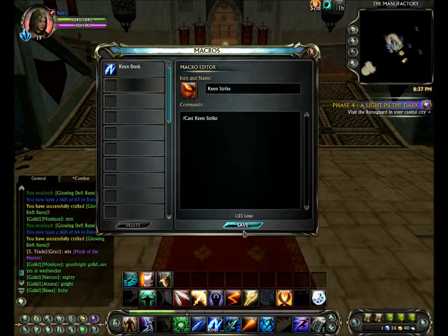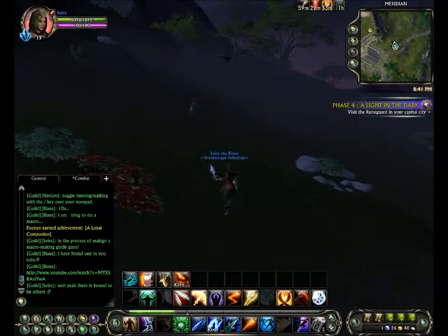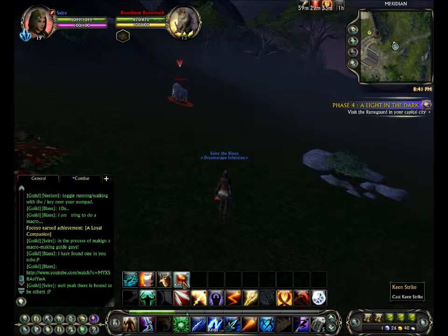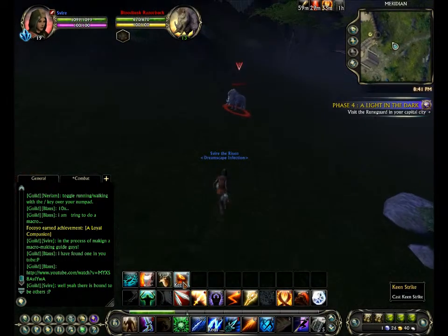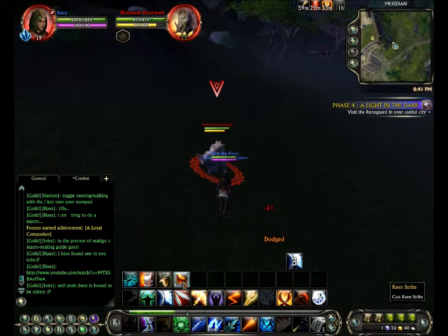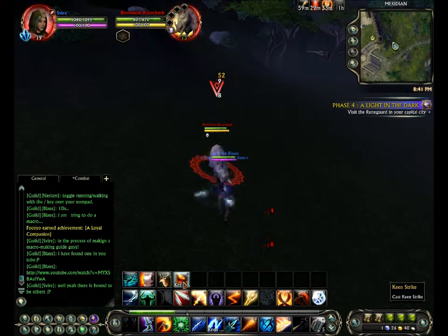That's just the very, very basic macro — I wouldn't even count this as a macro, but I'll just show you how it's done. I'll now use this in combat. So now we'll be putting the macro we just made in practice. If I've done this right, we should do Keen Strike when I click this button. To aggro this mob. And yep, just Keen Strike, straight out again.